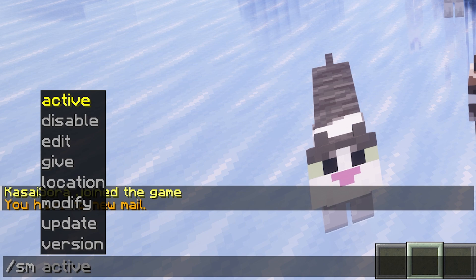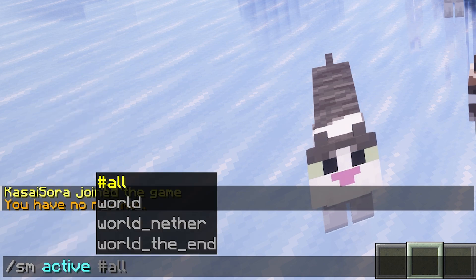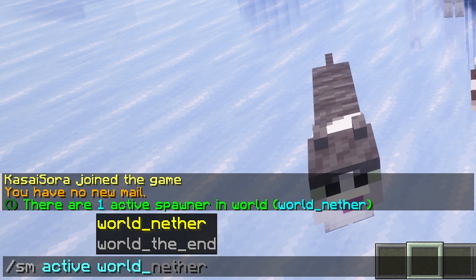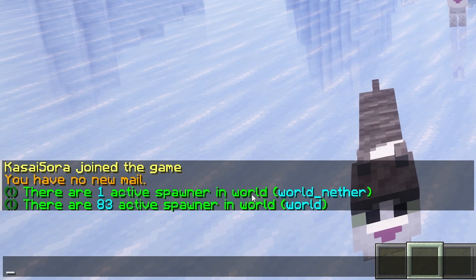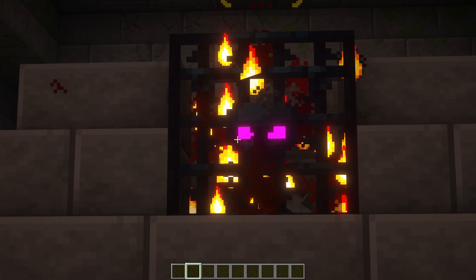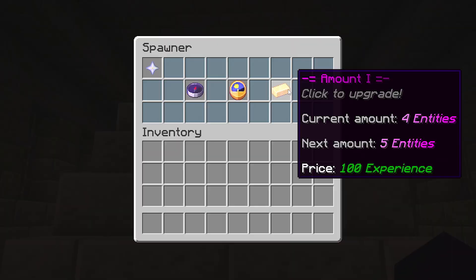You can also check how many spawners are active per world. When we do /SM active world_nether, you can see there's currently only one active spawner in the nether world. When we do /spawner worlds, you can see there are 83 active spawners, which includes naturally generated spawners — they also count. Even naturally generated spawners like the one in the stronghold are upgradable, which is really cool.